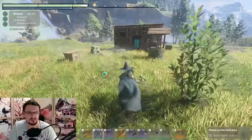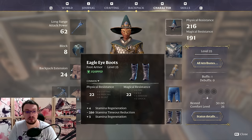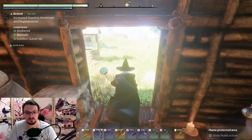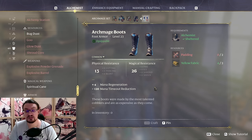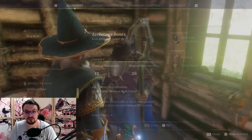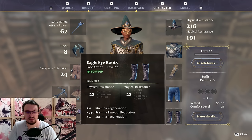The sprint speed on those trousers is amazing — it basically improves your sprint speed by 20 to 30 percent. I am also rocking the Eagle Eye Boots, which provide stamina regeneration and stamina timeout reduction — when you stand still after depleting your stamina, you recharge it faster. An alternative is the Archmage Boots, which provide mana regeneration and mana timeout reduction. I prefer the stamina recharge rate, and the Eagle Eye Boots are really easy to farm — also in the chest.